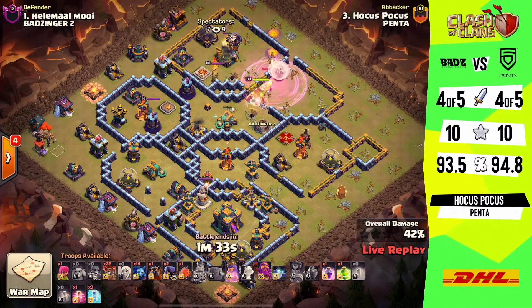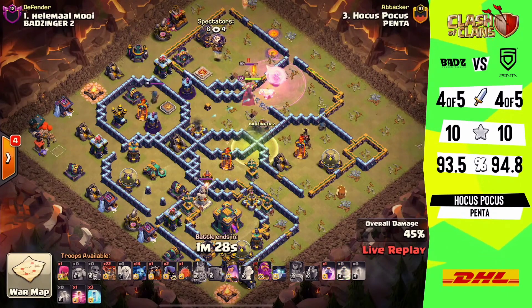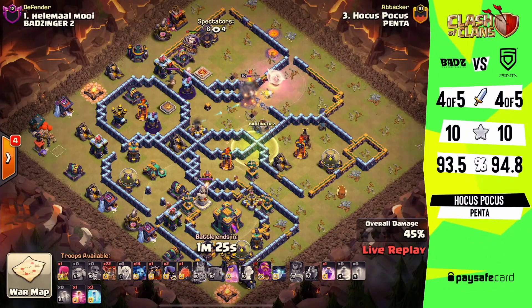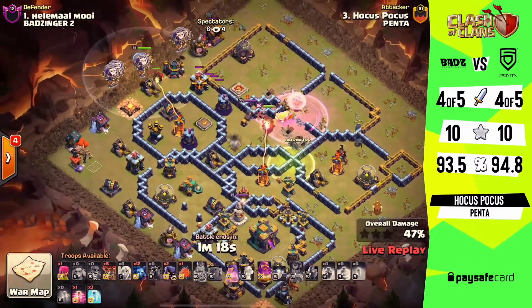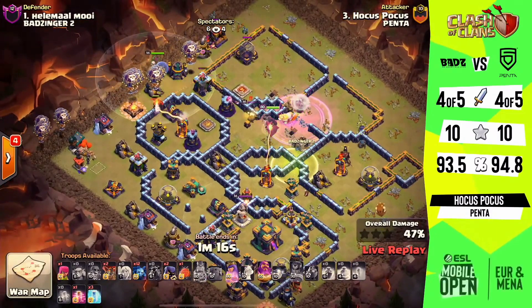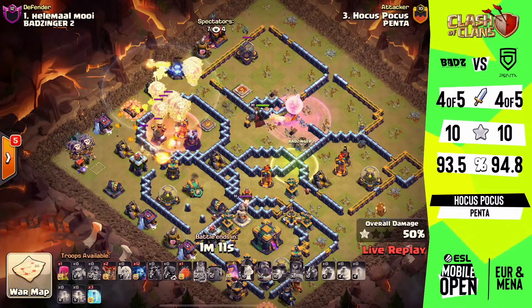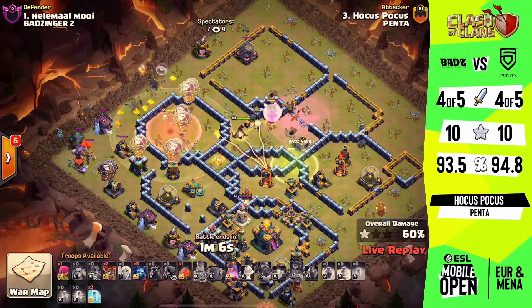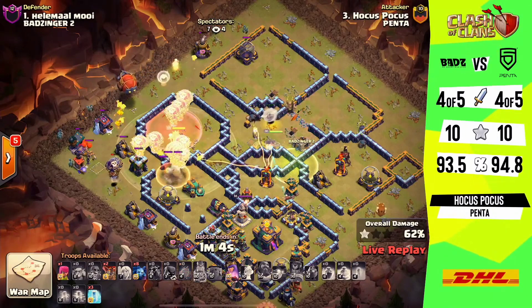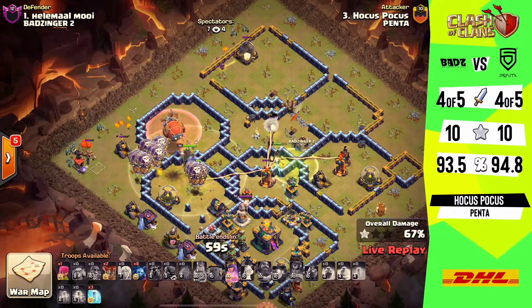Unfortunately we didn't get to see the royal champ take down that multi-targeting inferno, but the queen now has a jump to connect her to both the centralized one and the 3 o'clock one — this will work out perfectly if the focus can stay moving in there. The royal champ is going to be a little distracted by the defending royal champion and the wizard tower, so the loons come in quickly to try and pick this off and get the queen back on track. The lalo pathing is looking really nice.